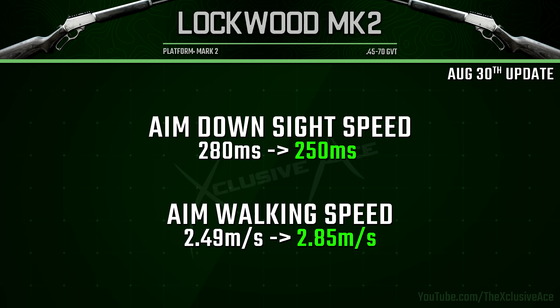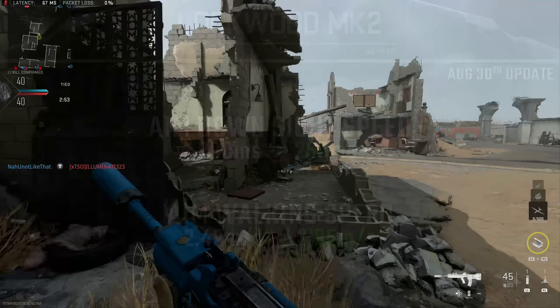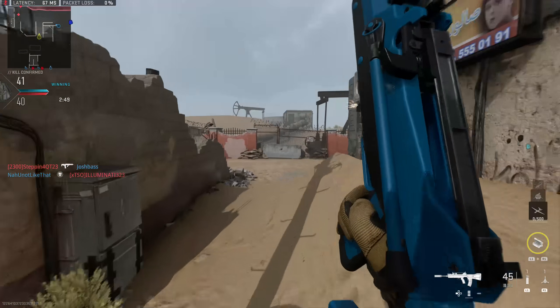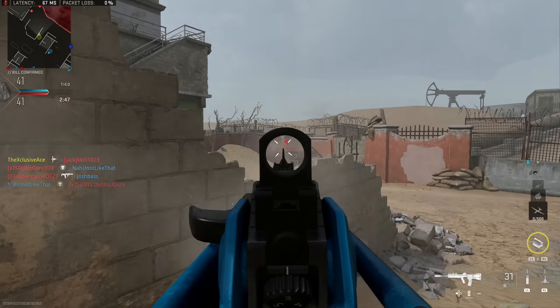After that we have the Lockwood Mark II. With this one, there were no damage range adjustments, but just like with the SA-B, they improved our aim down sight speed as well as our aim walking speed. That aim down sight speed is now very fast — actually faster than a lot of the assault rifles in the game at 250 milliseconds. I don't think the Lockwood Mark II was ever a problem since its one-shot kill potential is very noticeably shorter than something like the SA-B.